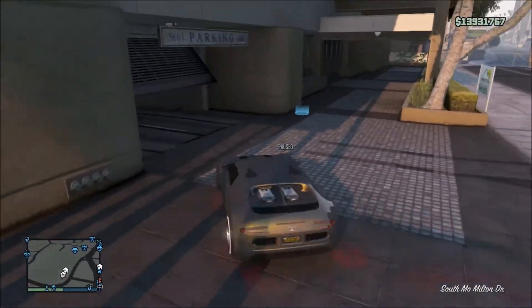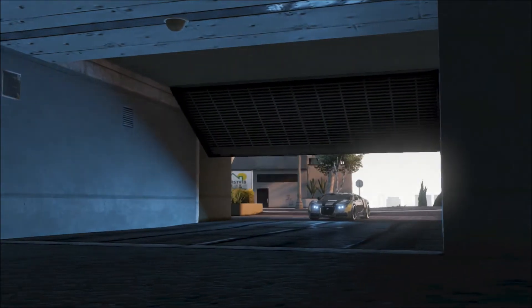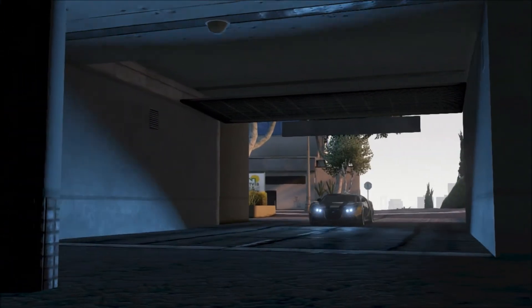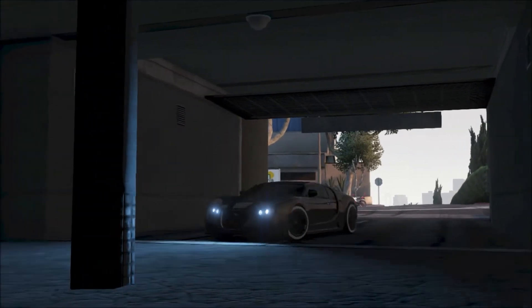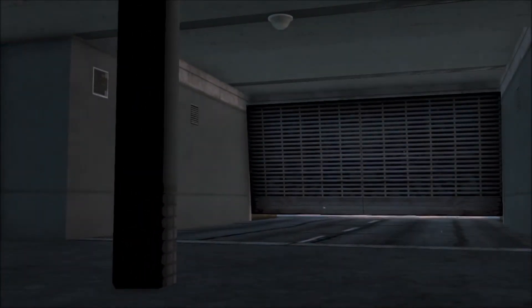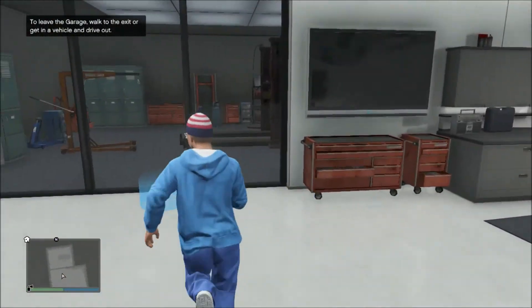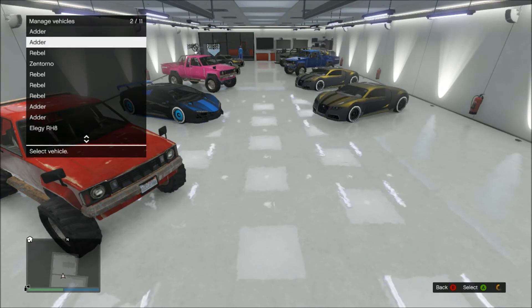When you're out of the garage, turn around and go straight back in. Duplicate the adder over the other LG, then drive back out and wait for the LG to arrive. When the LG does arrive, drive back in and you'll notice it is an adder instead of an LG.